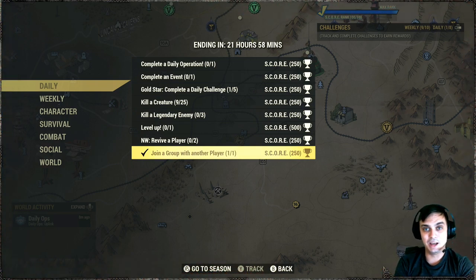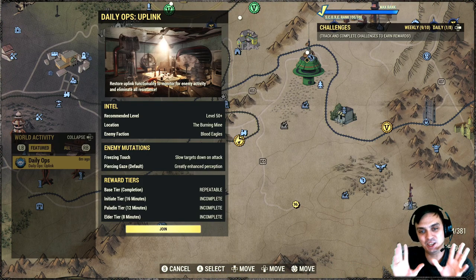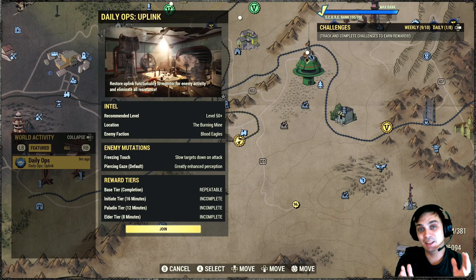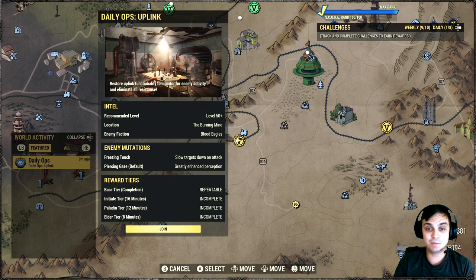Let's go ahead and take a look at what we got for the daily ops. The burning mine, enemy faction blood eagles, freezing touch. The easiest — for me the perfect one is freezing and the exploding ones. I can farm the living hell out of these daily ops. I really underestimated these — they give a lot of caps, a lot of script, a lot of legendaries. I was being very lucky these past couple of days, getting really good drops. I got two Goss shotguns — one two-shot, one bloody.